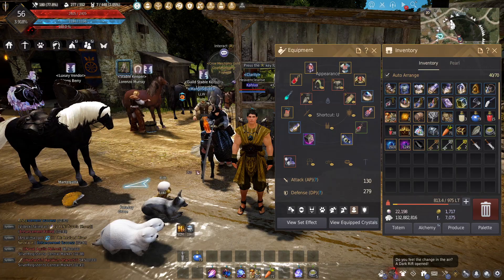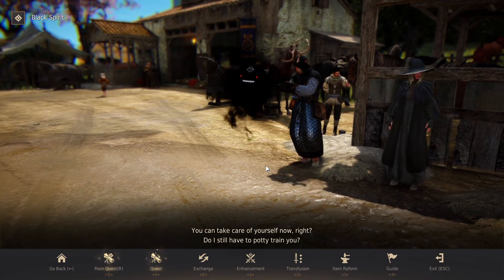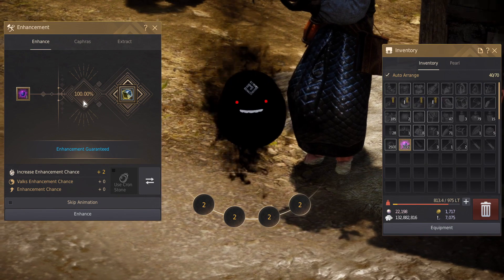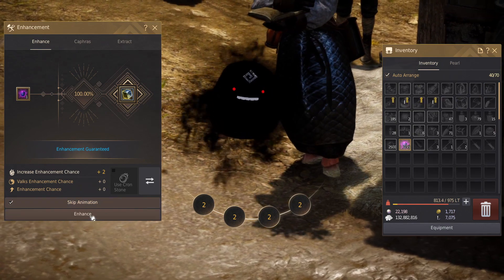Naru gear is really easy to enhance. The first 7 levels on weapons and the first 5 levels on armor are guaranteed — it says 100% right here. So we are going to enhance the first 7 levels on this weapon right now with no risk of failure.